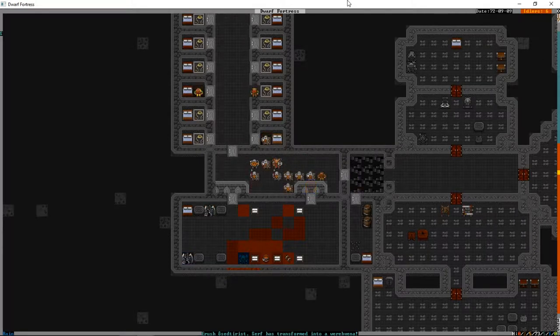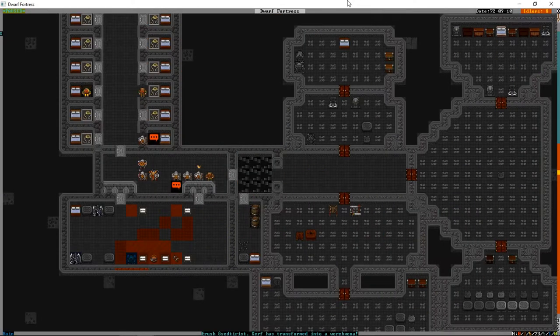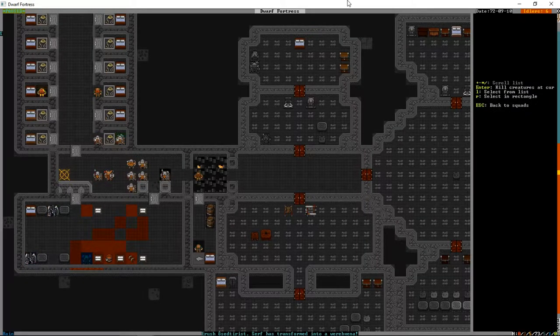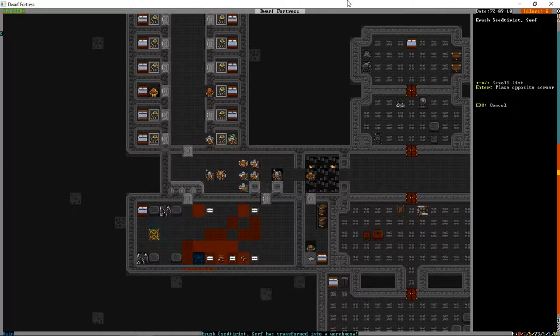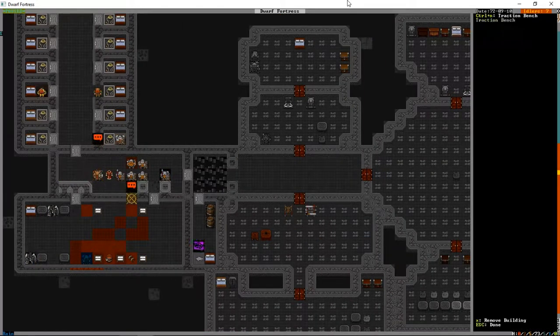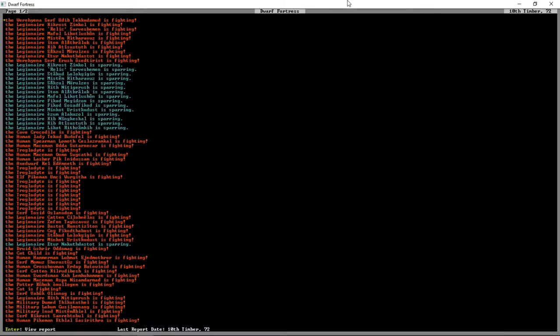Any second now that wall's going to come down and those were-hyenas are going to launch at us. I'm hoping they're still injured from before - let's check. Wounds: none, none. So if anything they're better off now than when we first locked them in - they've had the time to heal. Okay, Squad A, we're going to order B and C as well - kill those were-hyenas.